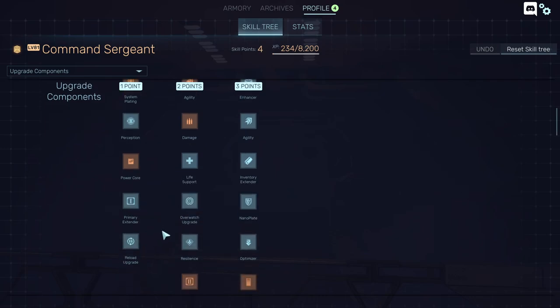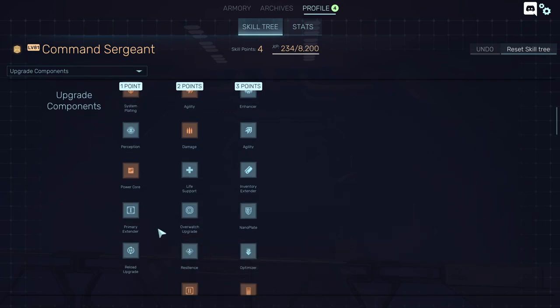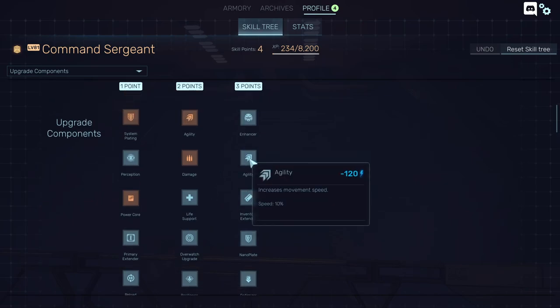I don't recommend you invest in plating, nano plate, enhancer, resilience, or reload upgrades — I think that's a mistake. You should always invest in things that give you more damage. For example, the secondary extender — that's what I used to have a rocket launcher on the heavy. You can also have the primary extender for a bigger gun on your recon, assault, or even your medic. Imagine a medic with a big gun — that's scary.